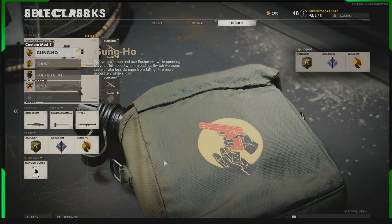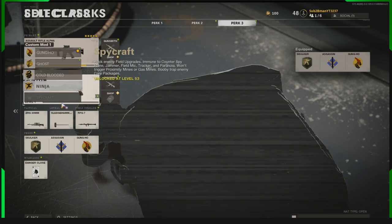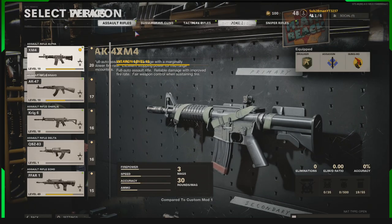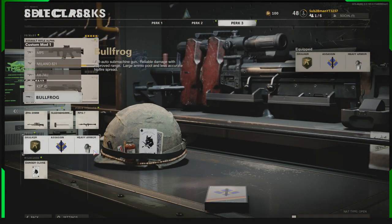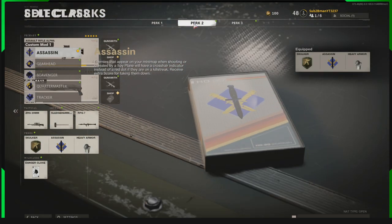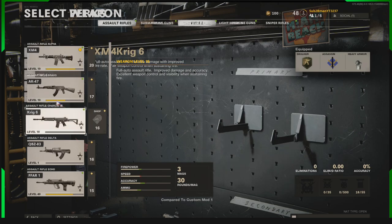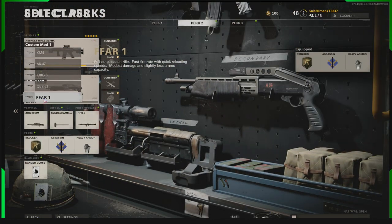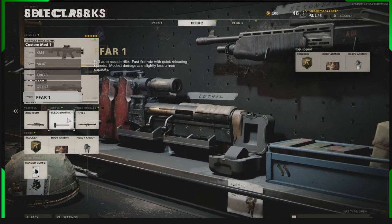Under perk slot three we're going to put body armor. Skulker works in game — not sure if body armor does, try it and let us know. We're on perk three, come to submachine guns, back off, and select the Bullfrog. There's heavy armor — let's throw on heavy armor. For perk two we go to assault rifles, back off, then equip the FAR for body armor. Now we've got body armor, heavy armor, Skulker, and five guns all equipped.